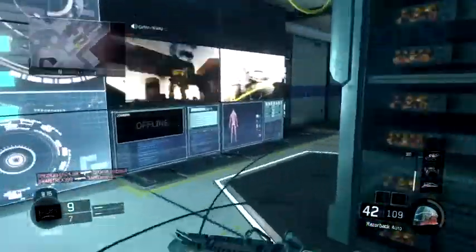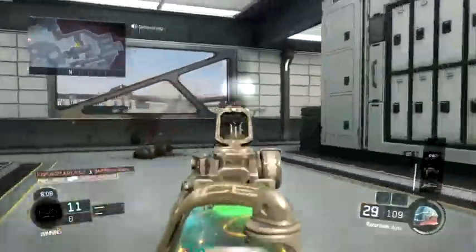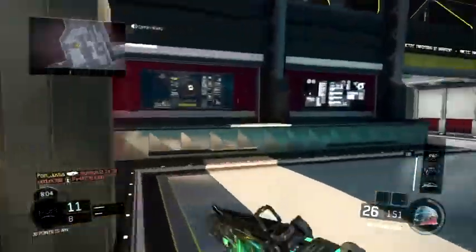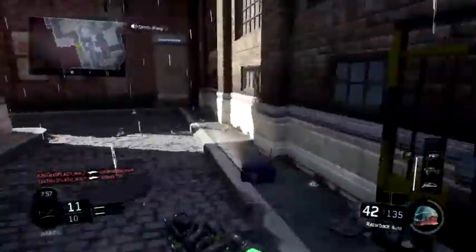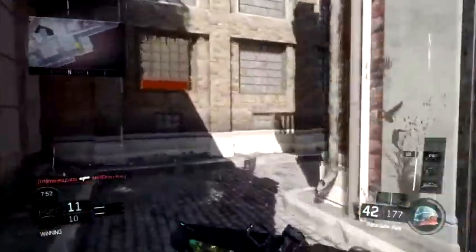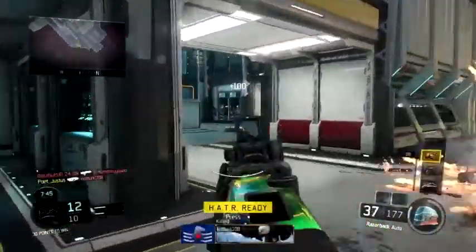It's pretty dangerous running through the middle — I don't advise running through the middle of any map. Just running around and holding down an area is key. I also just stole that guy's kill, and stealing kills is essential in free-for-all if you want to get points very quickly. Make sure to stay a good distance away from spawns so people can spawn freely and you can kill them more efficiently.